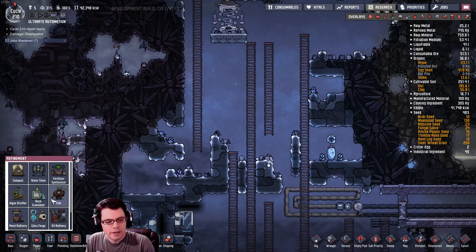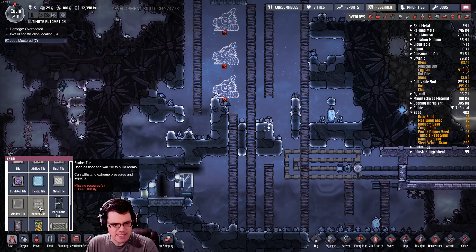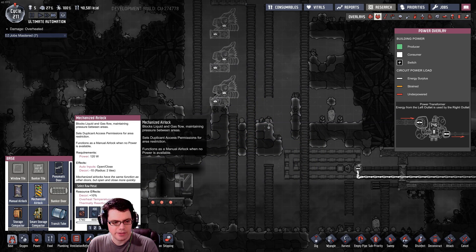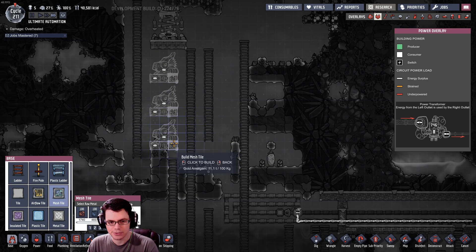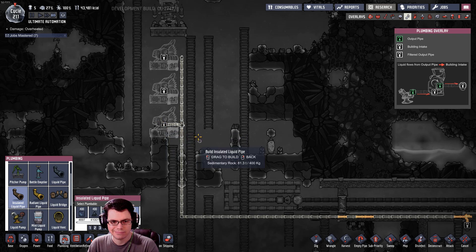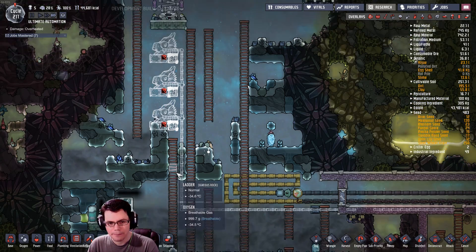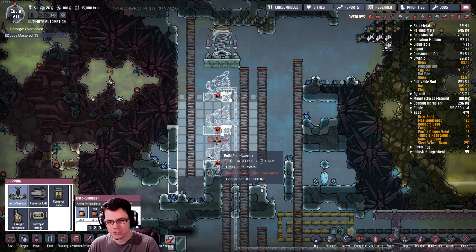Here's what I want to do — I'm going to take some polymer presses and just build them right here, right there, and right there. Beneath that I want to make sure I have a door that can be automated, so I'm going to put a mechanized airlock right there and there. Above that I think I want a mesh tile, because it's going to give off a little bit of water and I don't want that to freeze. Plumbing should be relatively easy — I'll just pipe it right in and continue the theme of insulated pipes.